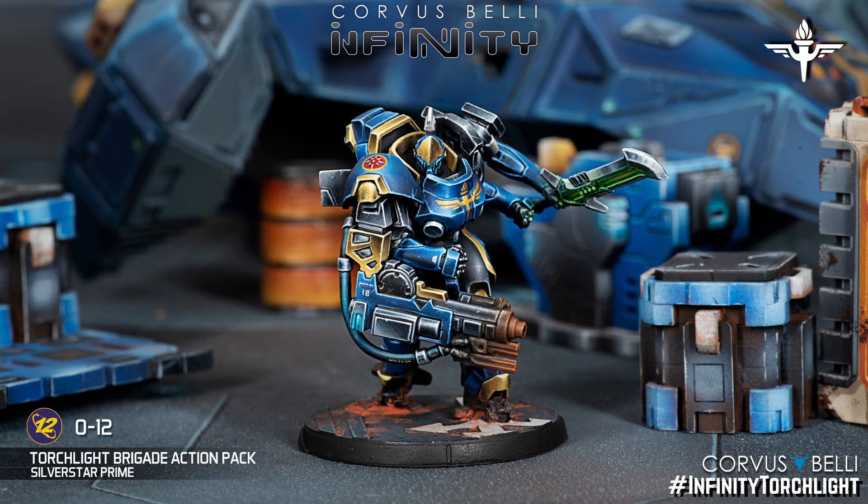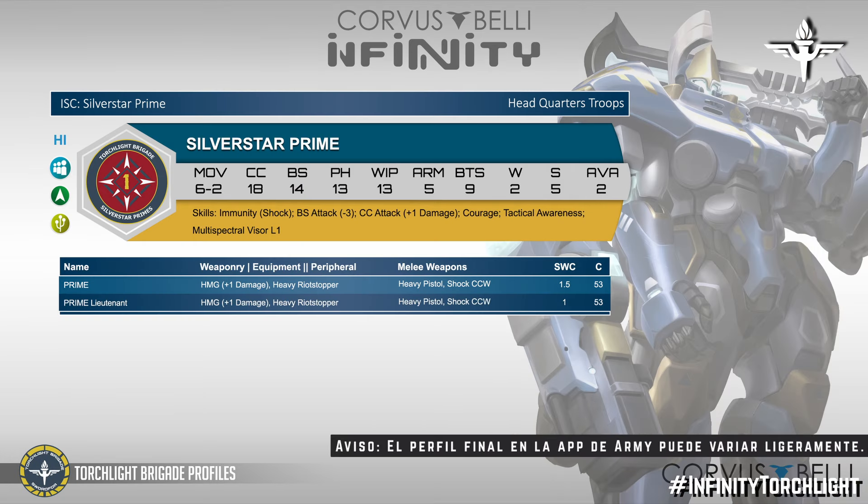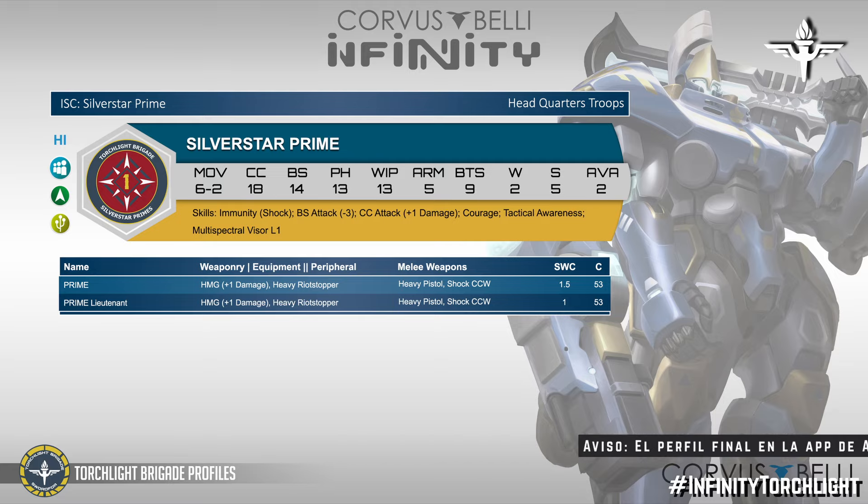We continue and arrive at the big Silhouette 5 of the box: the Silverstar Prime, which moves 15-5 and has CD-3 attack — meaning everything that shoots at it suffers minus 3. This is like a new version of Full Auto. It has tactical sense, Visor 1, and a machine gun with extra damage — damage 16. It is a rock for your army, big and solid — the classic piece you just throw forward. It's not a TAG, but almost.